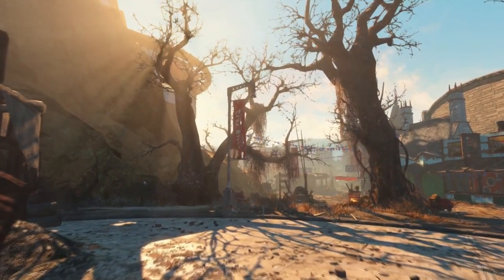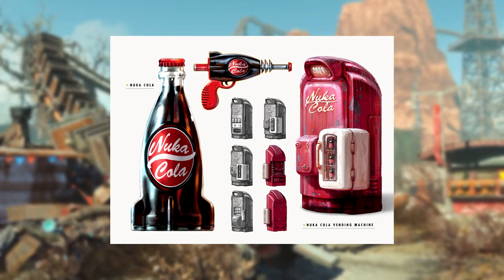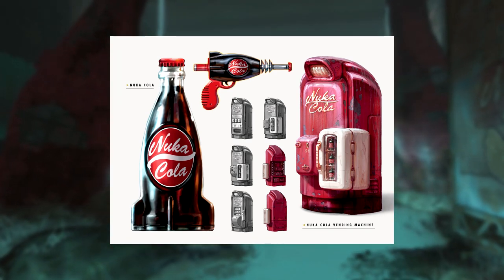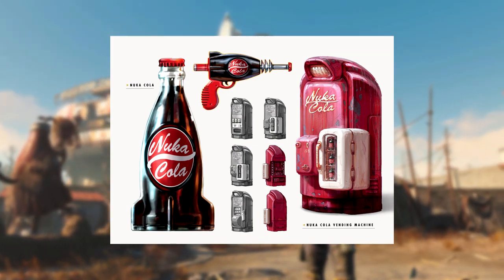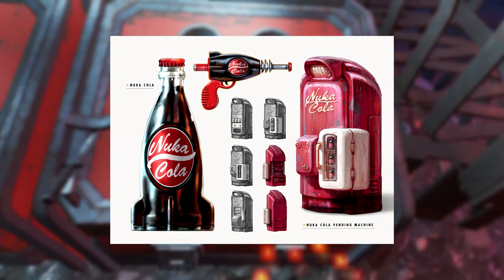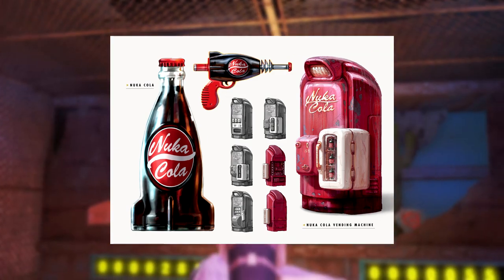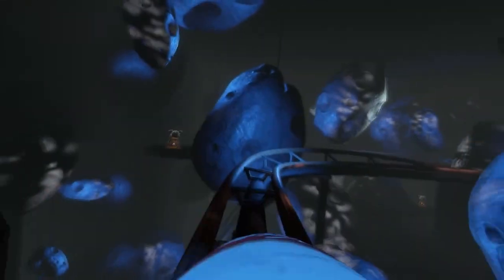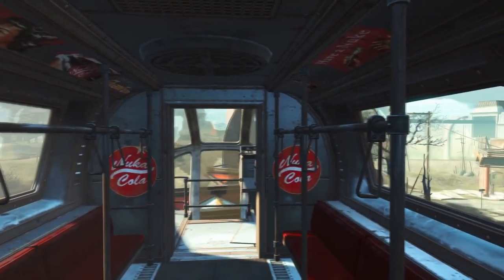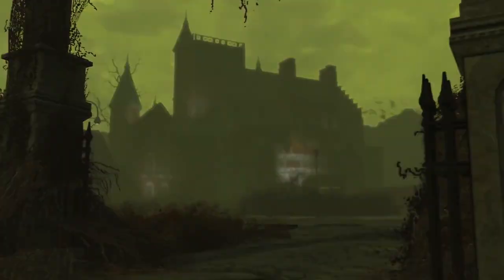Moving on to a very obvious one — as you can see there is a lot of concept designs for the Nuka Cola vending machine, but right there in the top middle you see a Nuka Cola weapon: the Nuka Cola Blaster, or Nuka Blaster. People have made mods of this and it's been a very popular mod on the Nexus, but we've yet to see it in the base game. There would be no better time than now to add this in.